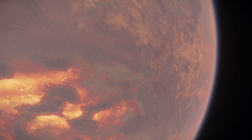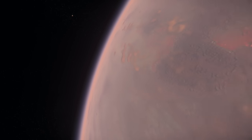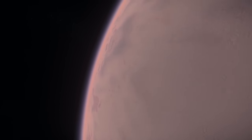Star Citizen has some pretty amazing looking planets, and each of them have their own unique environments, biomes and atmospheric effects. In this video, we're going to take a look at one of the central planets in Star Citizen: Planet Hurston.